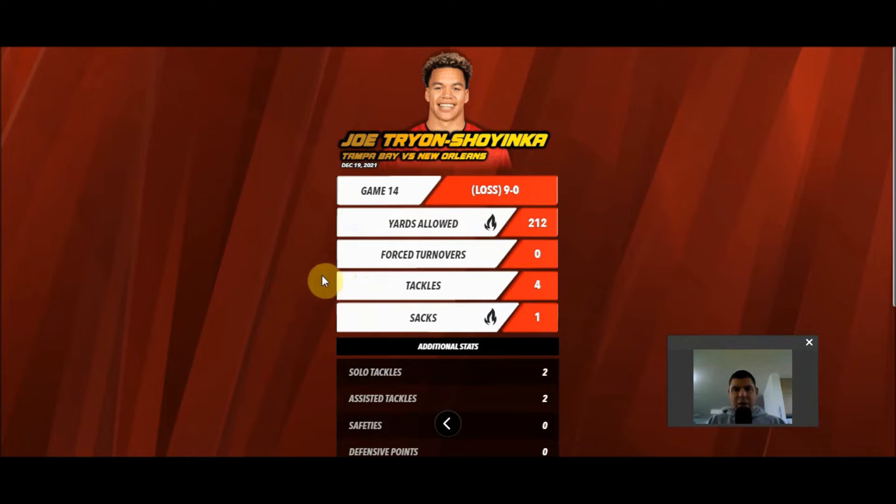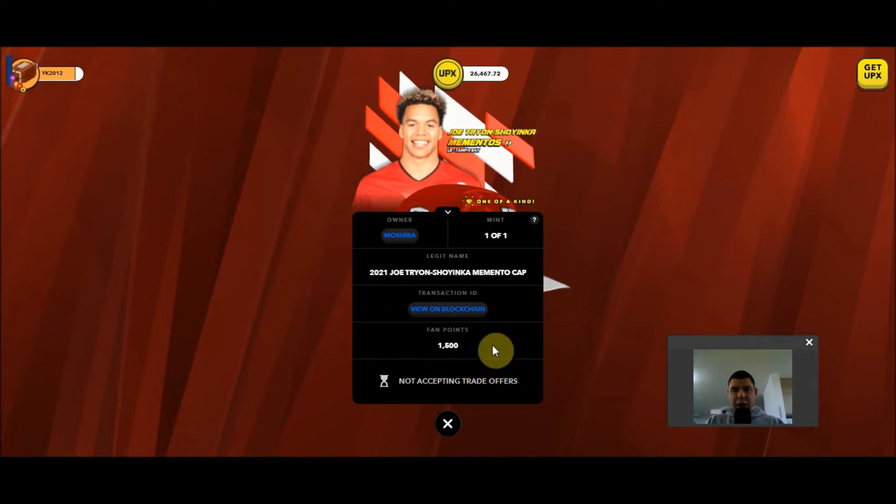As I mentioned, mementos are one-of-ones. Replicas, however, are copies of a specific memento — limited in number but not one-of-one. It is not yet clear how replicas will physically look or how they will be distinguishable from mementos. Each legit also has fan points associated with it, and you can learn about the different types of players and the different amounts of fan points for each type of legit in the video in the upper right-hand corner or via the link in the description below.